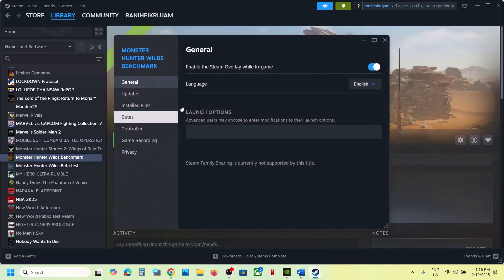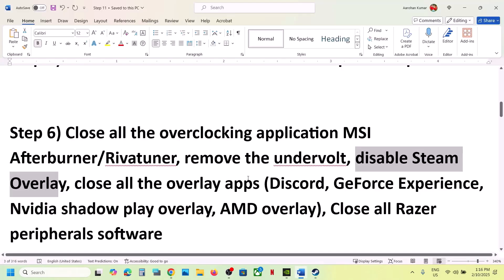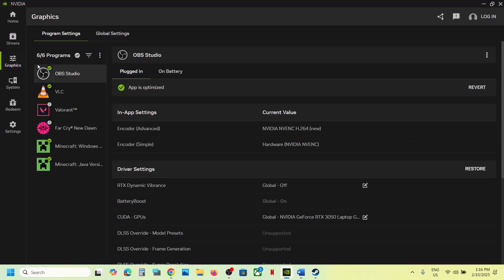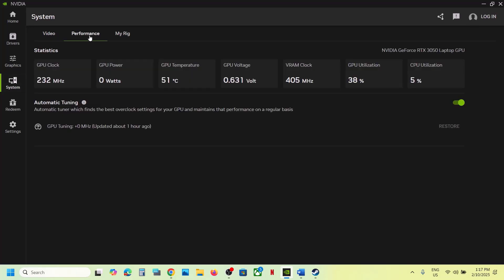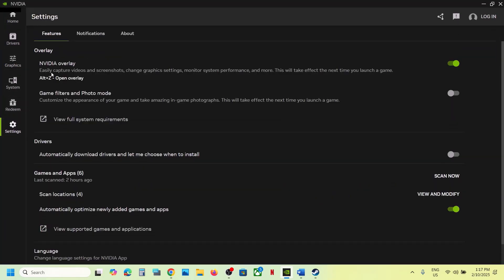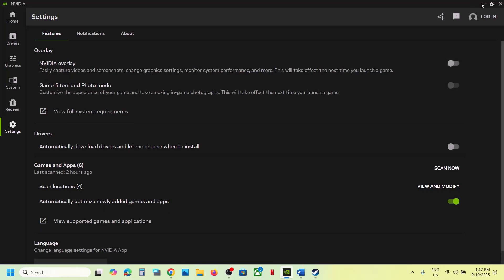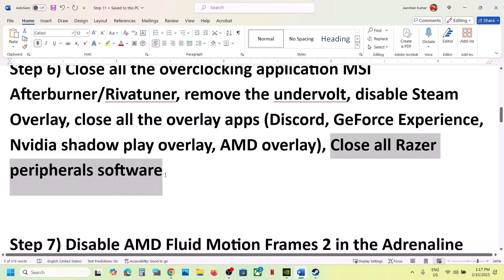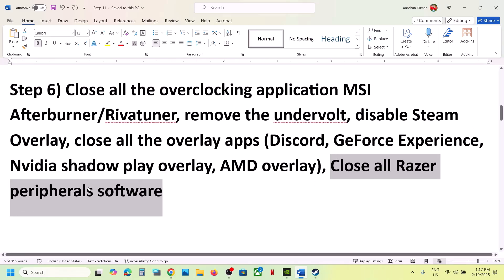Disable Steam overlay: go to Steam, right-click the game, select Properties, go to the General tab, and turn off 'Enable the Steam Overlay while in game'. If you have Discord running, go to Discord settings and turn off overlay. For GeForce Experience or NVIDIA app, go to Settings and turn off NVIDIA overlay. Also close all Razer peripheral software, as this has worked for many players.